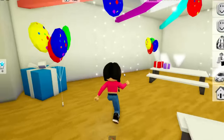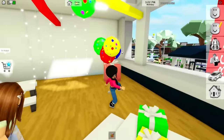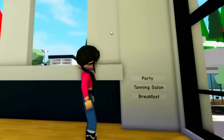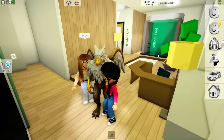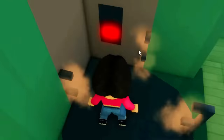Here's another place they changed — it's like a birthday party now, but you can also change the room. If we go to the wall you can change it to the party, the tanning salon, or a breakfast shop. A tanning salon — that's interesting!